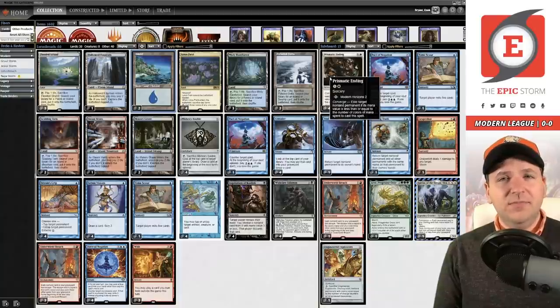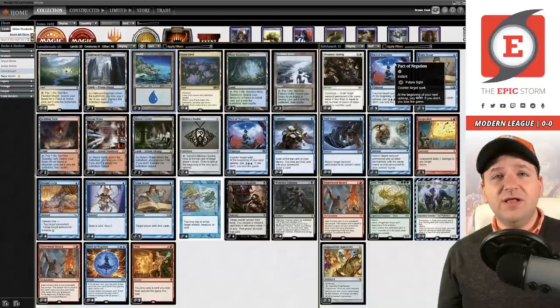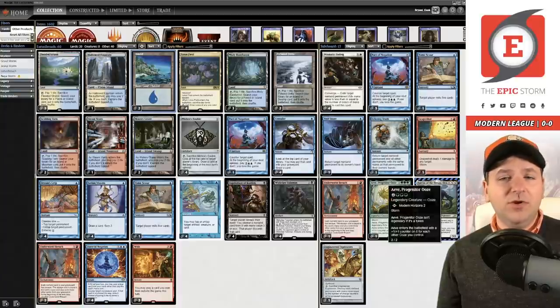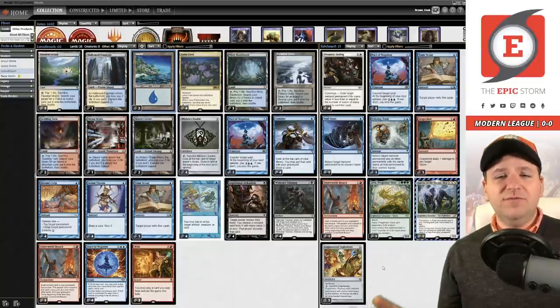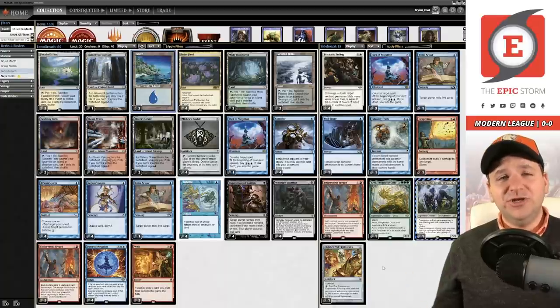I think Prismatic Ending is especially worth it when you have Force of Negation, because Chalice of the Void resolving isn't as big a deal as it once was — you now have Ending to mop up everything else. Looking at the sideboard: the other three Pact of Negation copies protect you on the combo turn; board them in against blue decks or decks with Endurance and Force of Vigor. Against Amulet Titan I board out Force of Negation almost entirely and go all-in on the Pact plan. Void Snare and Echoing Truth cover Blood Moon matchups.